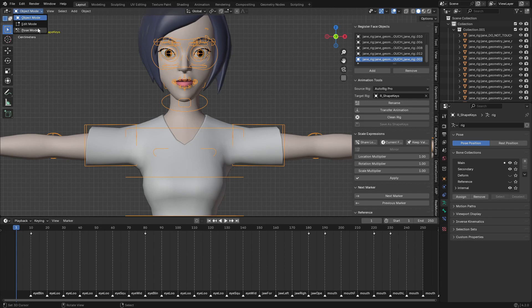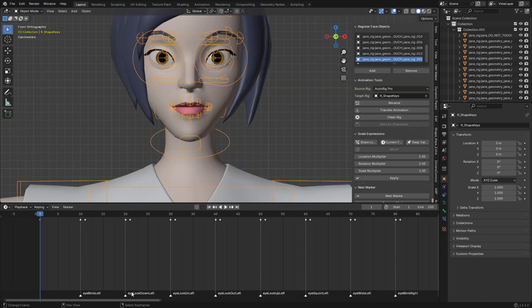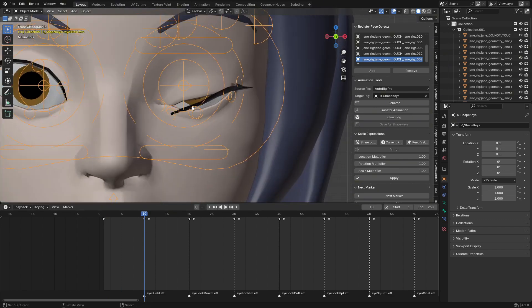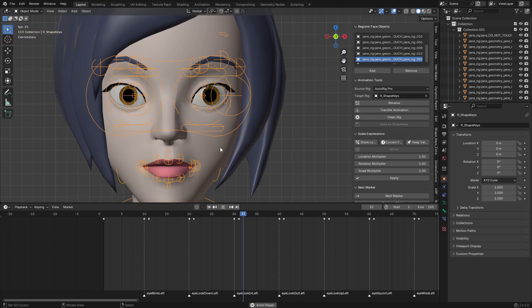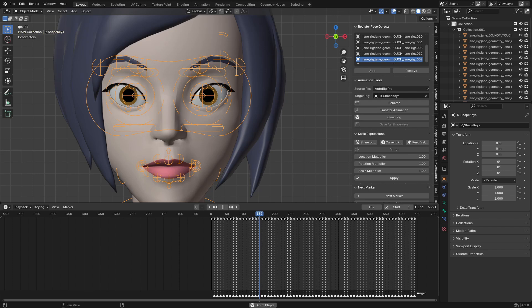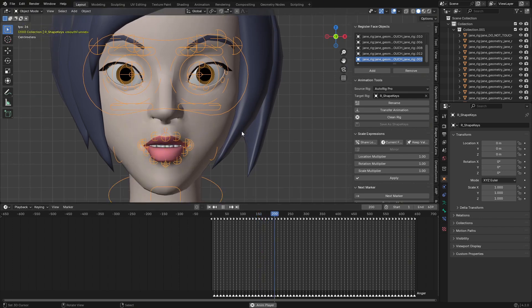Once I hit OK, let me play the animation. We can see keyframe markers — each marker represents how the blend shape is going to look. There's Eye Blink Left — you can see the eye is closing but it doesn't close well. We need to do some manual steps for the eye blinks. All the others look fine except Eye Blink Left, Eye Blink Right, and Eye Open.